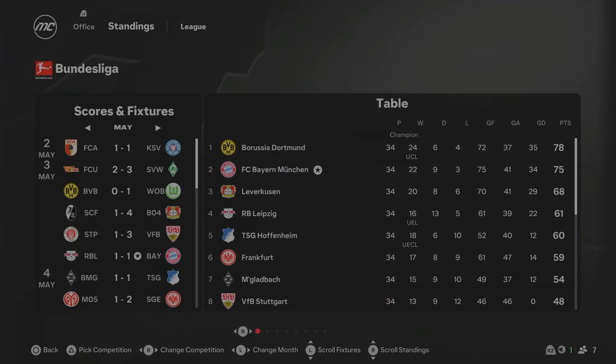Here we are at the end of Season 1, and Bayern Munich have finished second in the Bundesliga — 22 wins, 9 draws and 3 losses. Unfortunately we missed out on the league behind Borussia Dortmund, who finished on 78 points. We finished on 75. I'm actually really impressed because the squad overall wasn't the best in terms of ratings, but we came second and only lost three games in the whole league season.